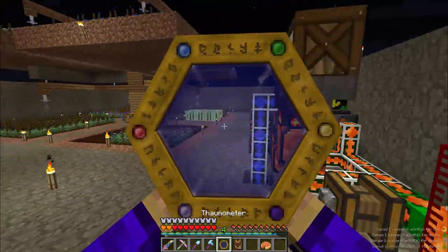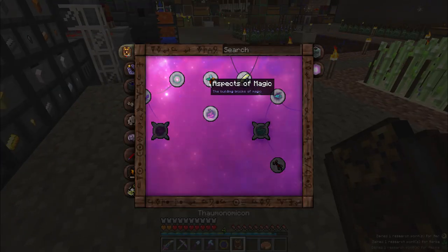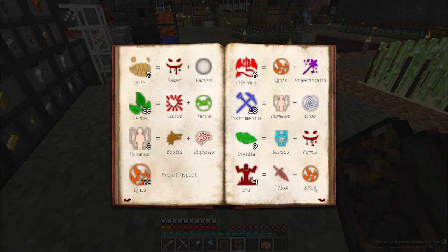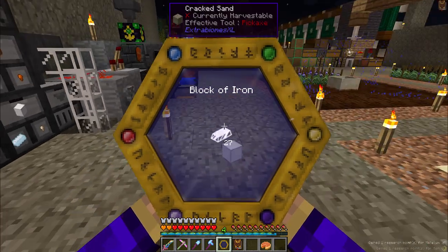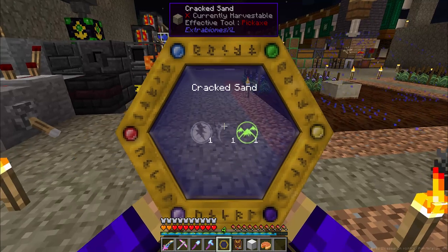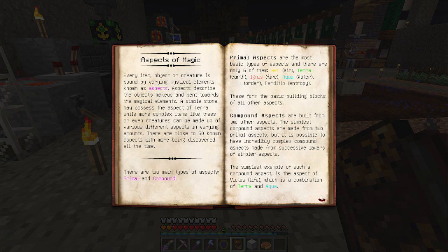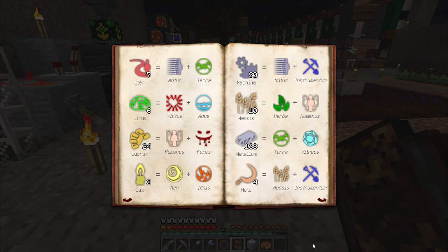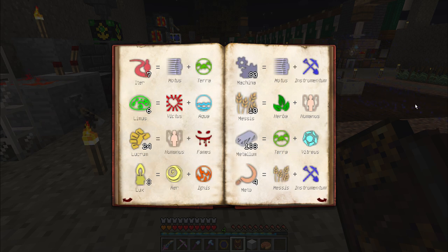For example, if I were to scan a block of iron right now, I currently have 137 points in Metallum. When I scan the iron block — it's worth 27, so that should bring me to 164 — but you may have noticed in the lower right I only gained a single research point for Metallum. Diminishing returns seem to kick in when you go above 100, so when you get that close you're probably going to want to stop and do some actual research.